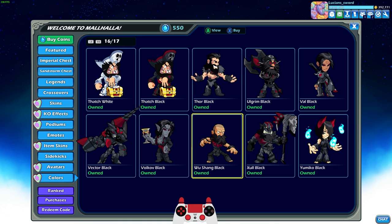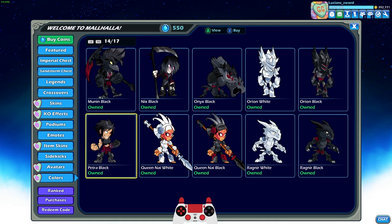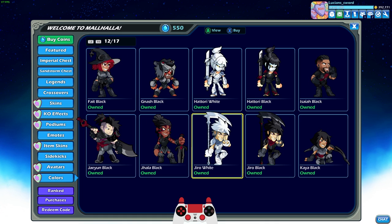It takes a long time to get black colors for every legend, but we did it. I do have white colors for some legends, but the reason I was holding off on buying white colors is because I don't think the white colors are as cool looking as the black colors in Brawlhalla. The black colors have the red accent, which I think really does well, but white just has like a gray accent. I don't know why they do gray. I would have much rather seen like white and blue or something like that.